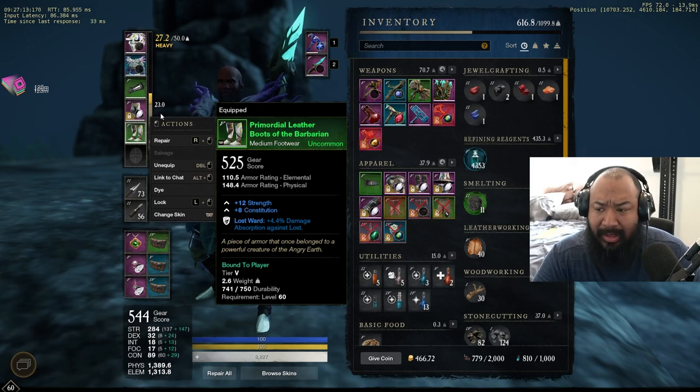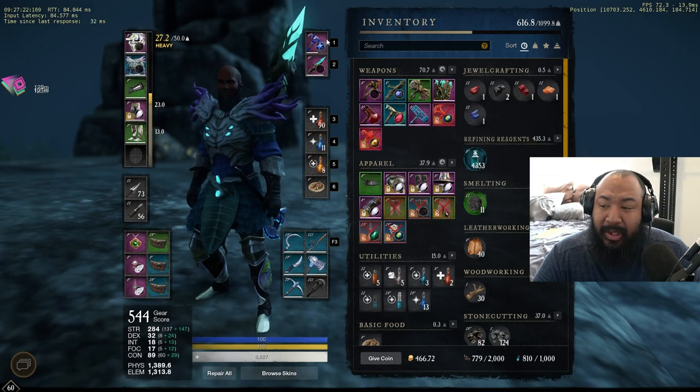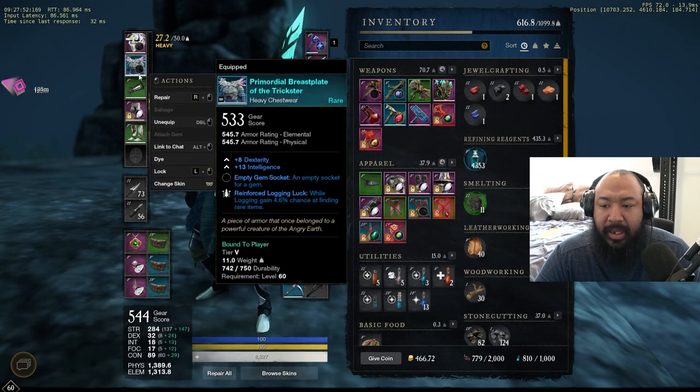This applies to all gear slots including your main weapon, off weapon, and shield. It was confusing to me because with all my high-score quest gear around 560, I was still getting 505 drops. When I started opening elite chests and collecting new pieces, I noticed my gear score steadily climbing — starting at 505, then 510s, then 515s, and today pushing up to 540 with 533s and 525s dropping.